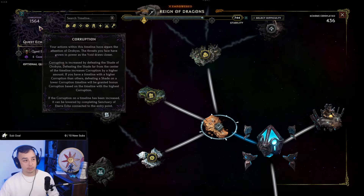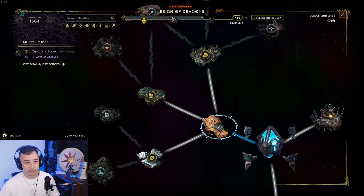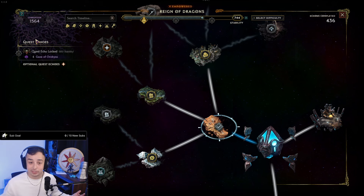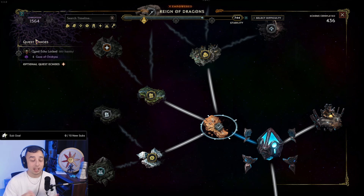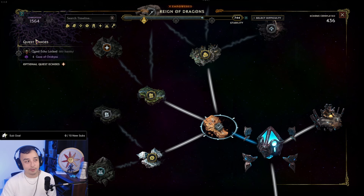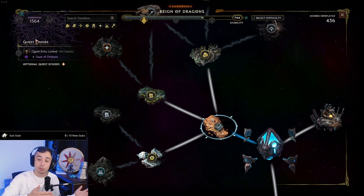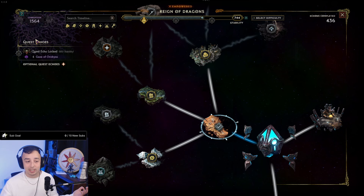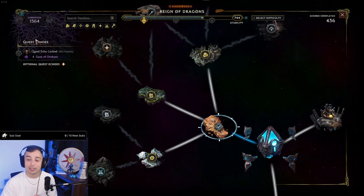I am now at 1,564 Corruption and have cleared a Pinnacle Boss. This build will likely reach 3,000, 4,000, 5,000 or higher Corruption. In my opinion, this is likely the absolute best Corruption pusher. Keep in mind, this is a softcore build — it's not for everyone and you will die once in a while. I hope you enjoy ZHP Ballista Falconer. If you've played Explosive Ballista in 1.0, you'll likely enjoy this since the defense scaling is essentially zero and you're off-screening enemies constantly.